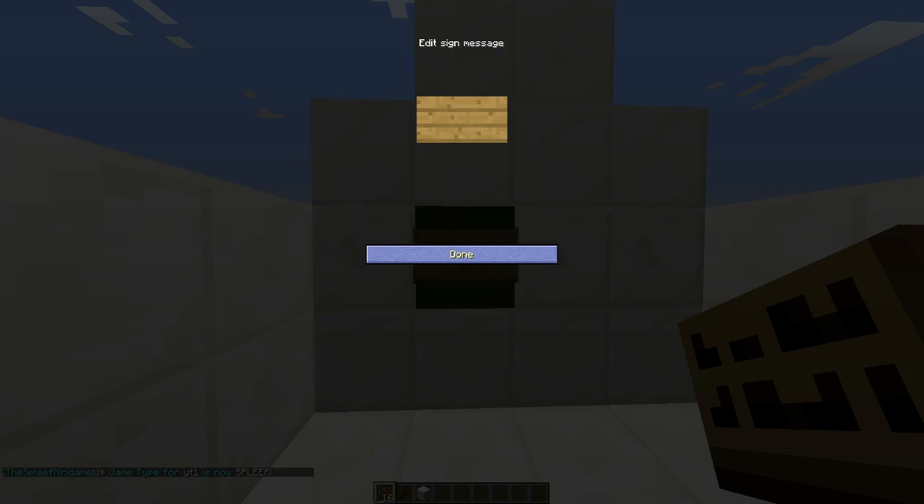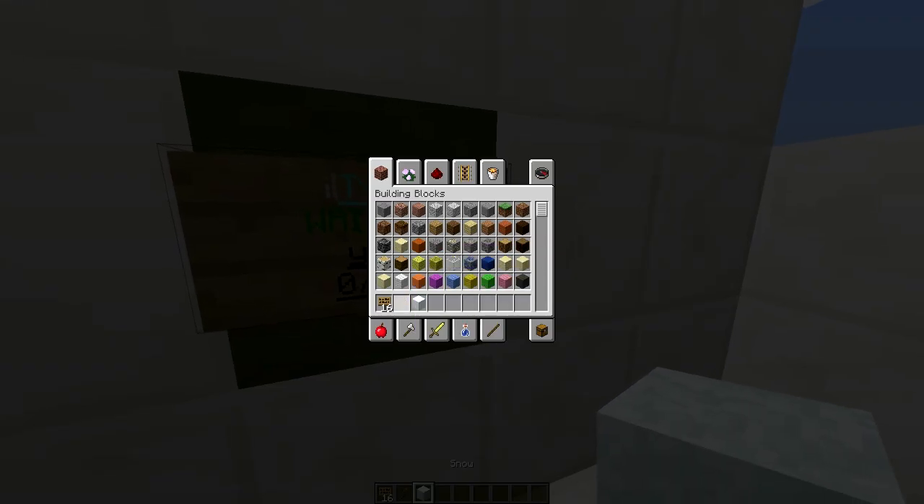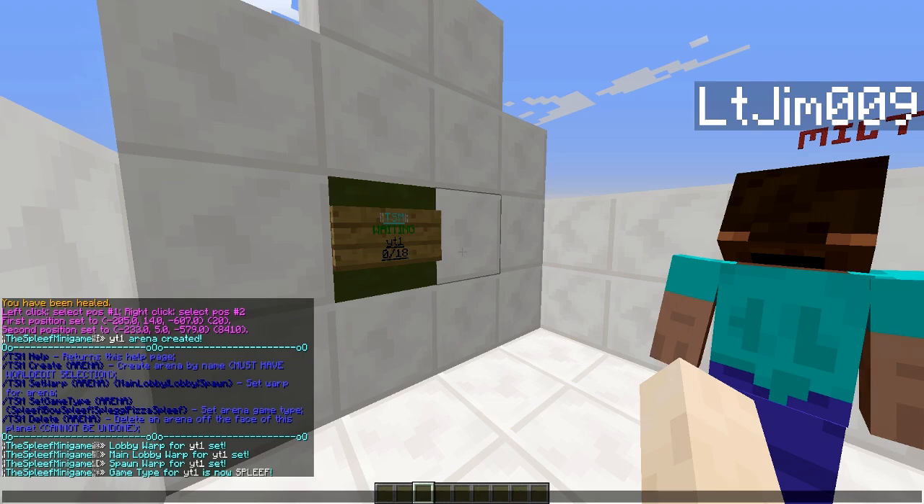Right-click your sign on the wall. Put `tsm` in brackets on the top line, `join` on the second line, and the arena name on the third line. Hit OK and you can actually join the game.